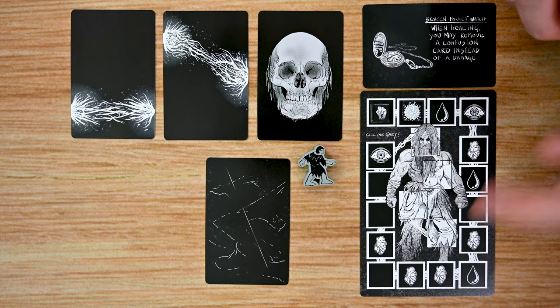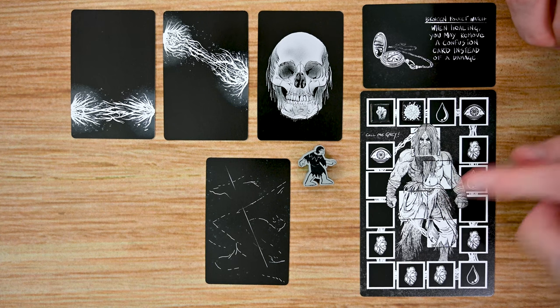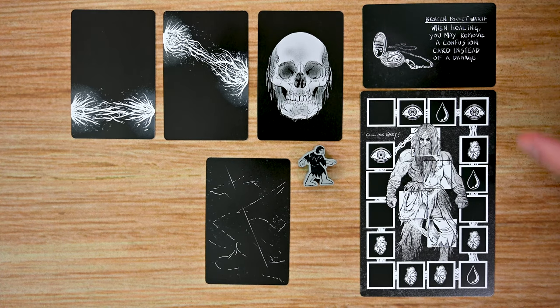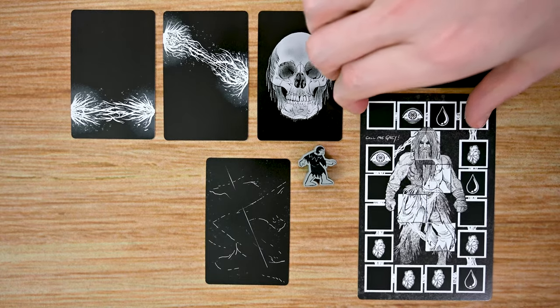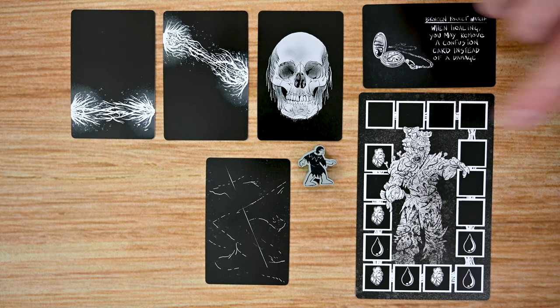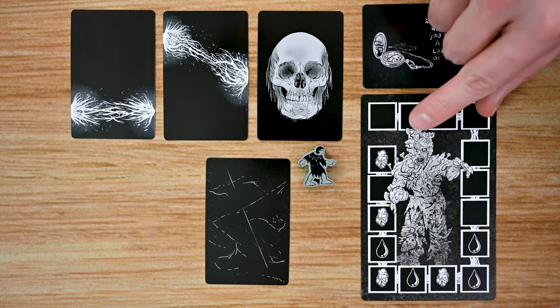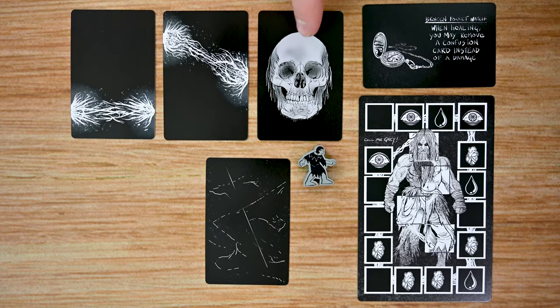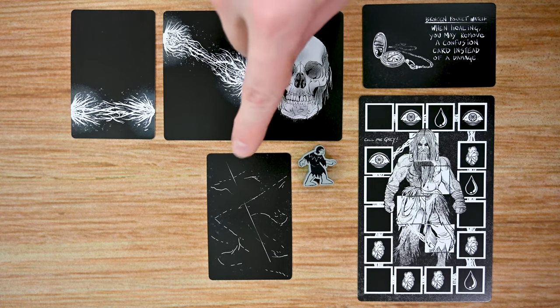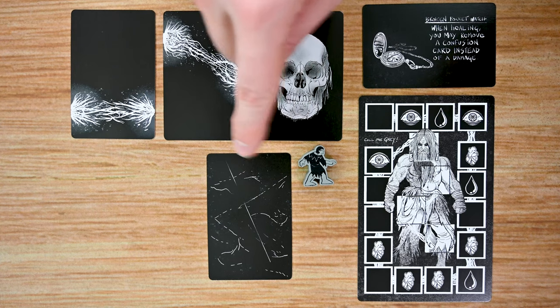Once a player's board is completely filled up, the spaces in the center of the board — based on whether they're filled from malice or spores — will dictate what happens to that player. With malice, that player will simply die. If it's mainly fungus, that player's card will be flipped over and they will become a fungal thrall for the rest of the game, where they'll focus on trying to hunt down and eliminate the other players. Each player also has a custom deck of decision cards that they use as they traverse throughout the different dungeons. Initially this deck simply has the decision cards with the different connections, but throughout the game the player will add confusion cards — basically dud cards that are useless and will slow them down.